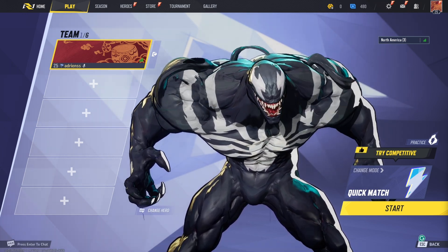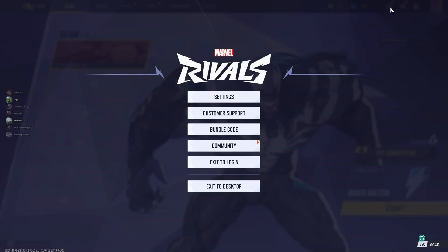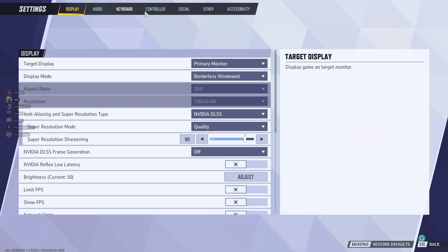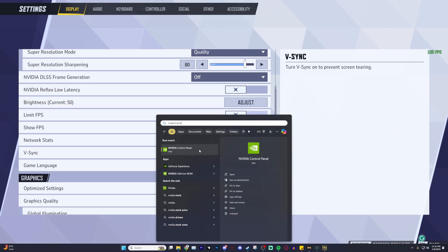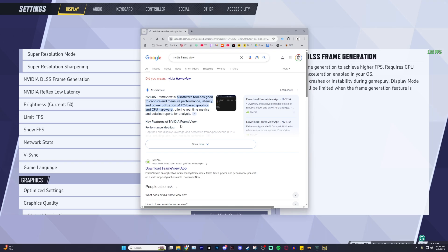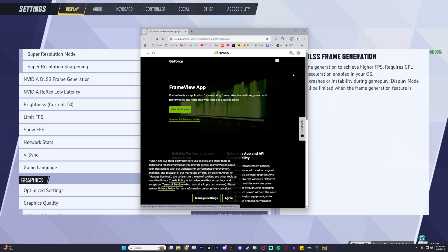Step three is actually launching Marvel Rivals and going into the practice range and testing if there is a performance change. Some of these can be very minor, so it might be hard to tell, but you should be getting a few more frames. Step four is showing your FPS so you can actually see it. If it's not already visible, press Escape, go to Settings, then Display, and enable Show FPS. You can also optionally enable the Nvidia Frame View overlay to monitor performance and latency — search Nvidia Frame View download on Google, hit download, open it up, choose where you want the overlay, and it should work every time the game starts.